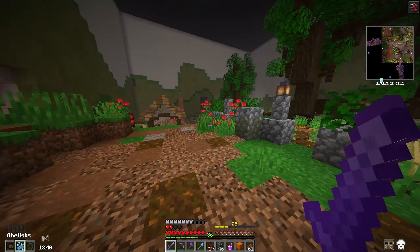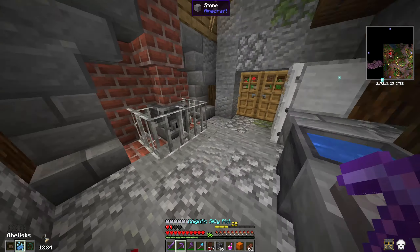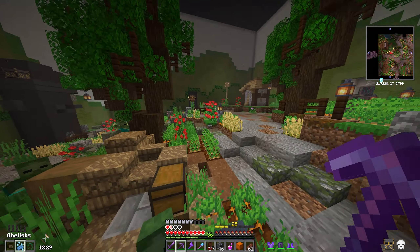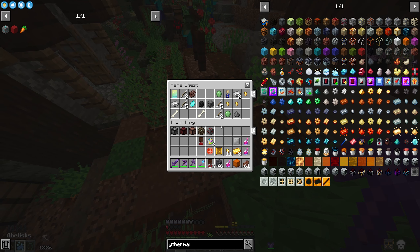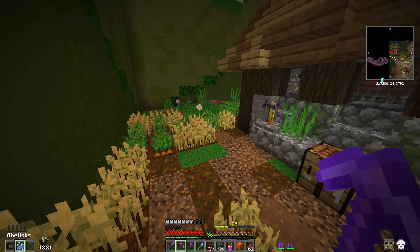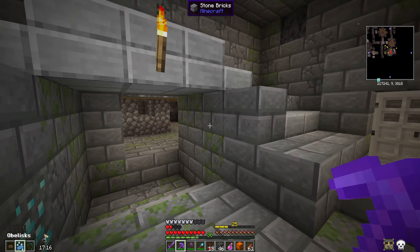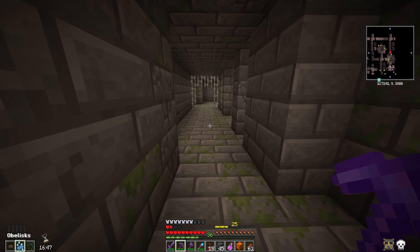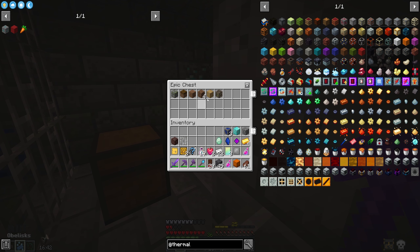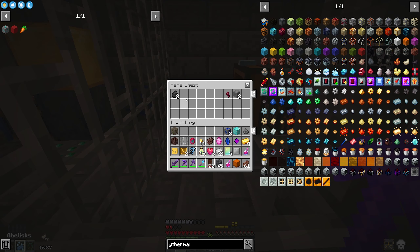Wait, is this another village room? This is our second village room in the same vault. This is nuts. Take the good stuff. Unfortunately, I do not see a portal room. Prison over here with lots of goodies. Definitely don't want to get rid of that.